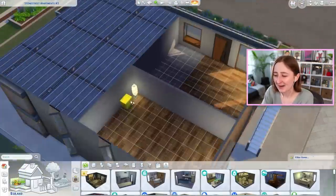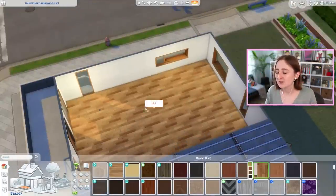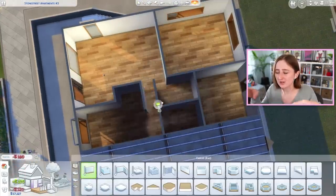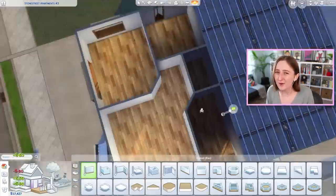So you will very quickly understand what I mean by this, but this apartment is one of the ones in Eco Lifestyle — the updated version, so when you do the modern developments in Evergreen Harbor, it'll change into this one. It's one of those two small apartments in Eco Lifestyle.